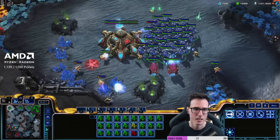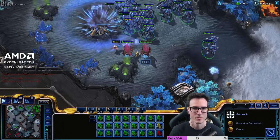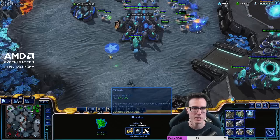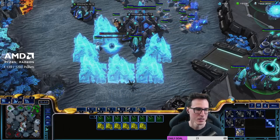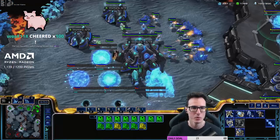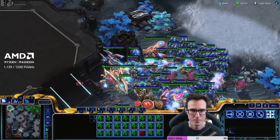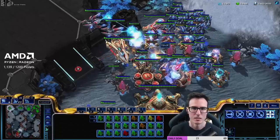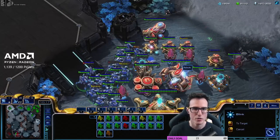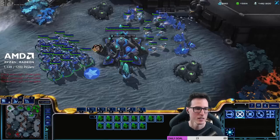You might think stalkers aren't great versus void rays — absolutely correct. But problem for him: I'm going to have four bases and double upgrades, so it doesn't really matter. Also if we can get just a stasis trap to block his third base, that would be huge. We're just making stalkers here, stopping him from taking an expansion. Meanwhile I've got one base, two base, three base, and now four bases. Blink's on the way, one-one's on the way, the stalker count's growing. From here you can basically take your stalkers and shove it down your opponent's throat.